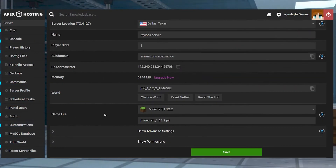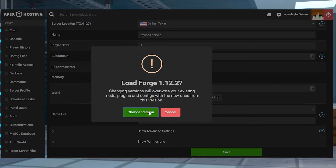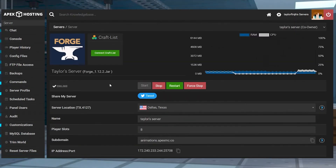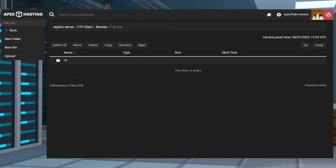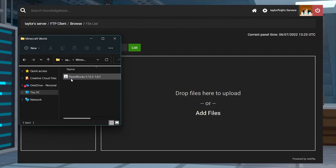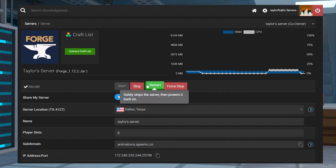Open your Apex server panel and scroll down and change the game file to Forge before restarting the server. Next, click on your FTP file access on the left hand side and login, and on the next page click on the mods folder and then the upload tab in the top left. Drag and drop your mod files into the right hand side and once the upload is 100% complete you can head back to the main panel page and restart the server.